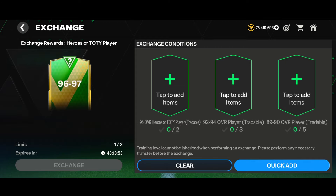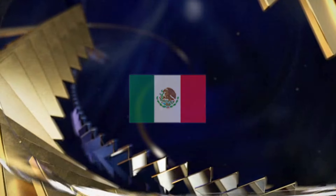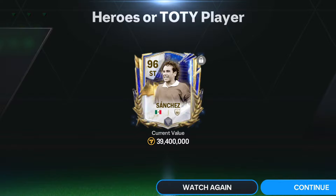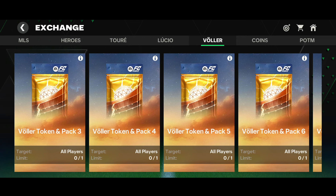For the very last 96-97 Heroes or TOTY exchange, we tapped on the exchange and here goes another TOTY walkout - Mexico - oh my gosh, we got Sanchez! The 96-rated striker Sanchez, going for 40 million coins - that's a loss of 35 million plus coins. That was a big, big loss. Sanchez is literally the last card you'd want from this exchange. Not even a greater profit across all four exchanges.